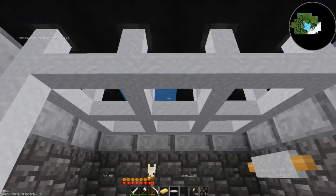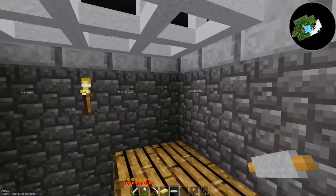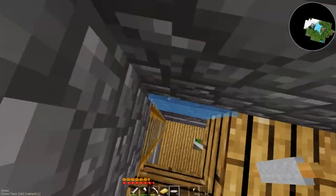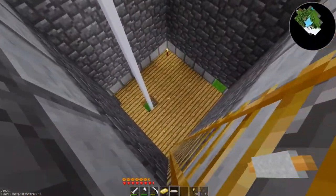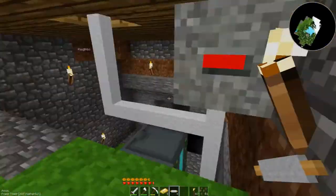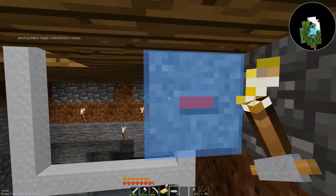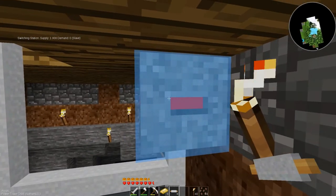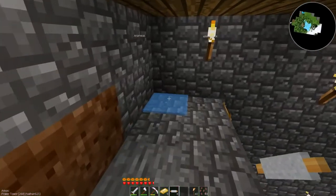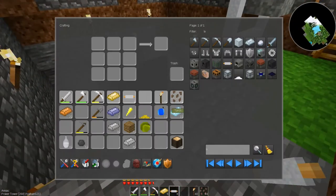Small generator - there we go. We've got plenty of power coming in now, I'm assuming. Supply is 1,980, demand is zero. This battery box is fully charged - that should be the other one too.